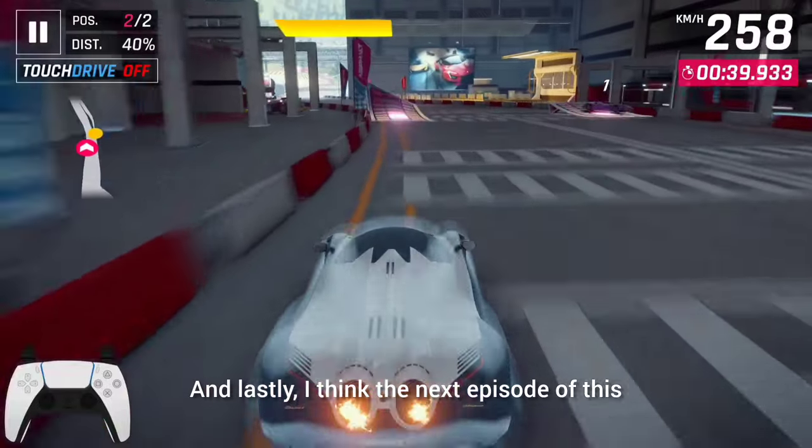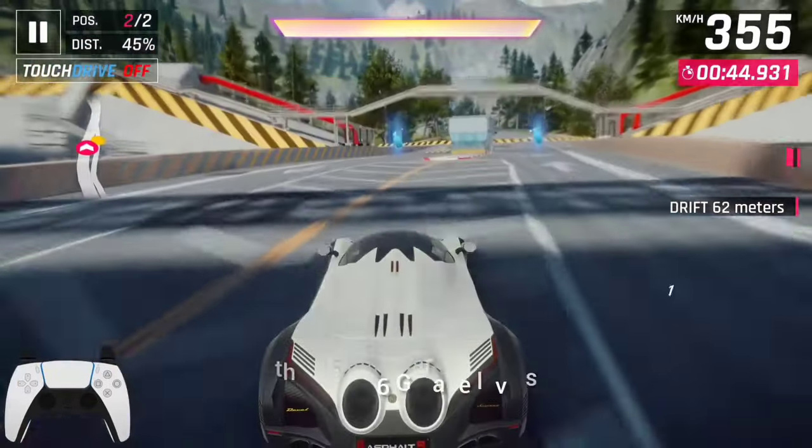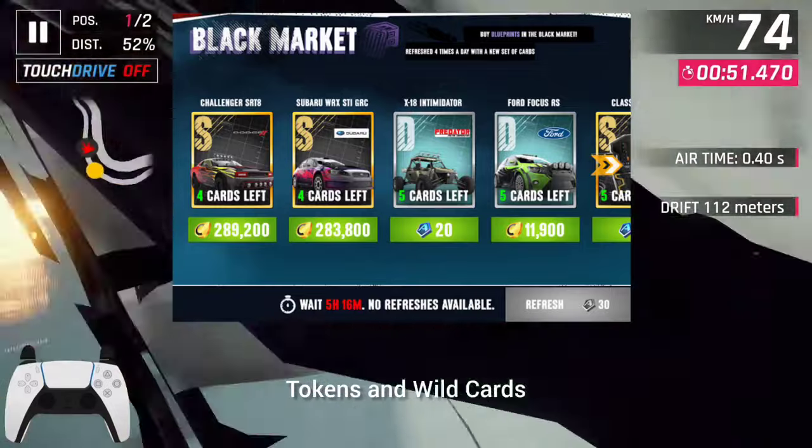And lastly, I think the next episode of this series will be about the Legend Store and card packs as they will get updated with the new 36 garage levels. They might also add a new marketplace for trading blueprints, credits, tokens and wild cards.